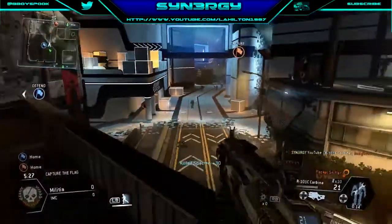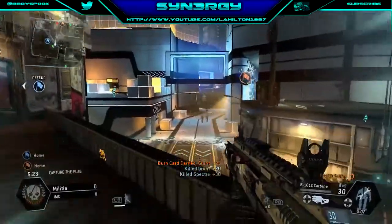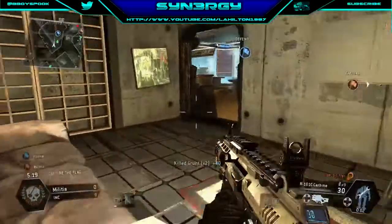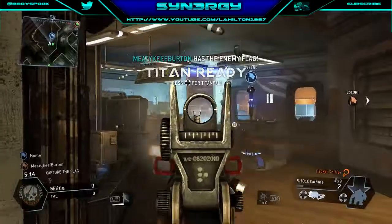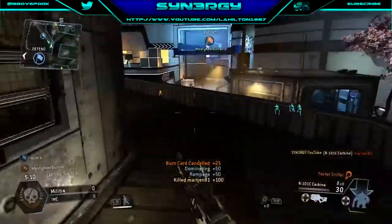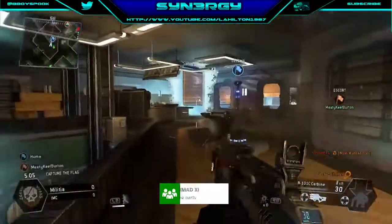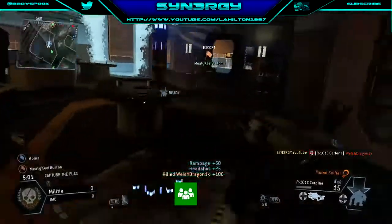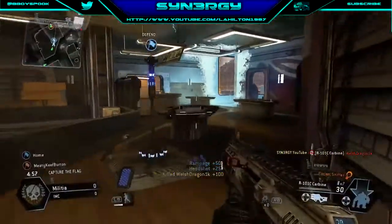What I'm trying to do is get my Titan as fast as possible. We'll pick up that kill as well. Our Titan's now ready — we're going to call in the Titan in a second. Another human player, so we are racking up these kills nice and fast. This is just the defensive part of it. We're letting Meaty take the first one.